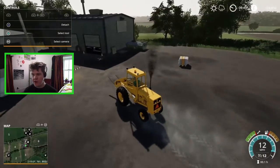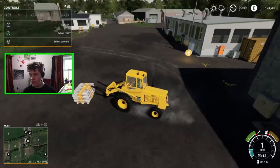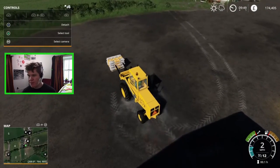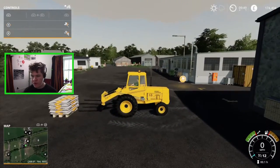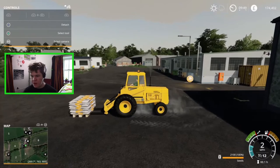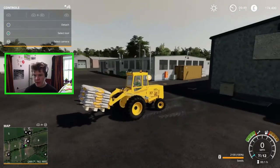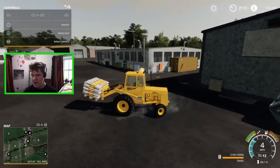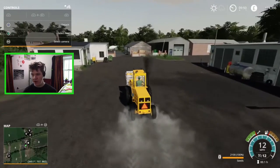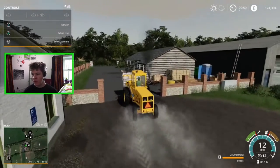I've just arrived at the shop. If you buy new tools and equipment, this is where it is, and then you can drive it back to the farm. I've actually just come to pick up this pallet of seeds so we can go and seed up that first field. I need to bring the loader for that. And there we go — we've loaded up a load of seed, and then we can go ahead and drive back to the farm.